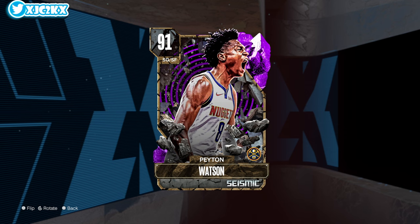If you don't have two of Kobe, Pippen, Dr. J, Paul George, and Vince Carter as your shooting guards, there is no reason to buy anybody else other than this Peyton Watson card at the shooting guard position. He is absolutely elite even as a base 21,000 MT Amethyst.